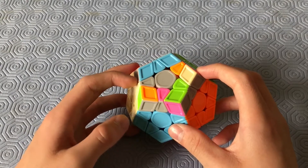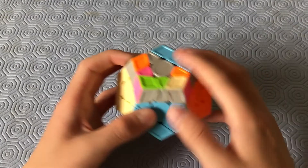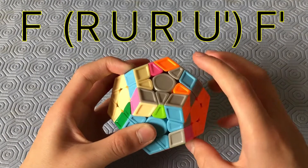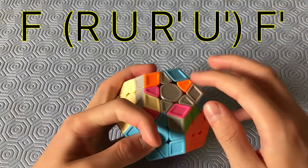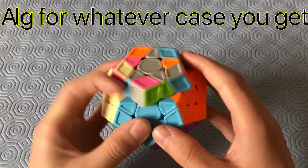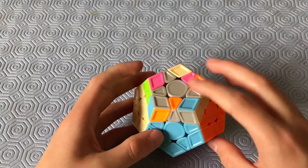Now we have the last edge orientation case with one star edge oriented. You can solve it if it's here or up here — it doesn't matter. Do F, R, U, R', U', F', and then whatever case comes up — it can be the line case or the other three-edge case.